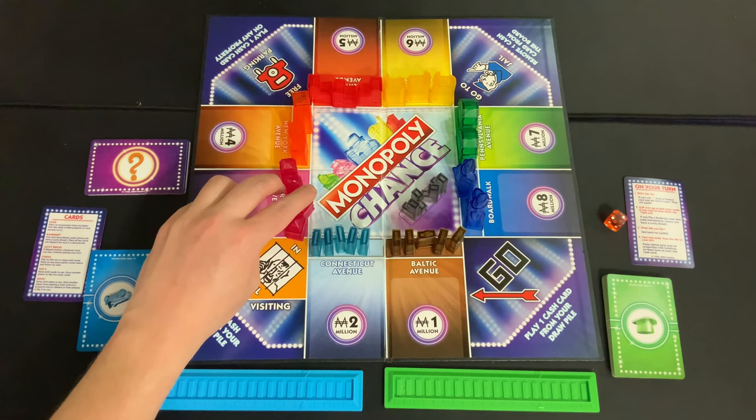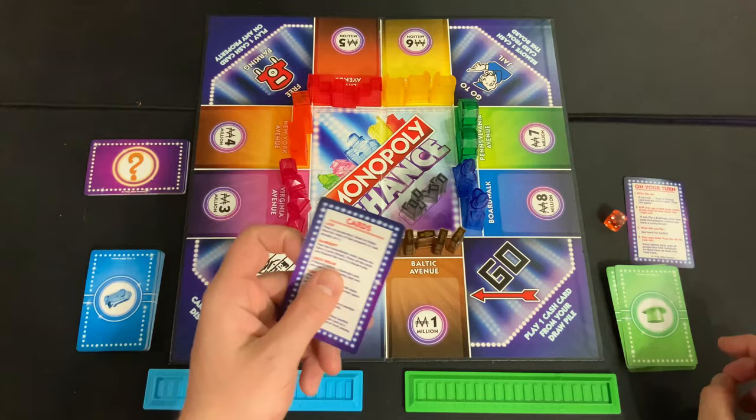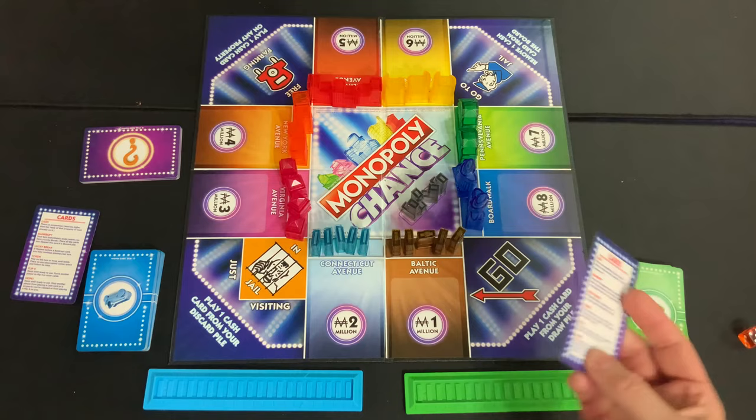Each player is going to take a colored stack of cards, shuffle them up, and also take one of these little building holders and a player reference card. You're going to take all the cards with question marks, shuffle them up — that's called the chance deck — and then roll to see who goes first. High roller goes first, and everyone gets a double-sided player reference card.